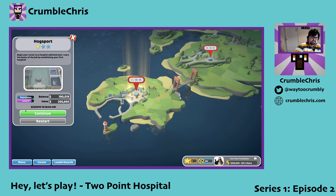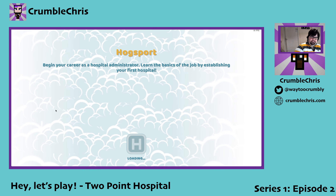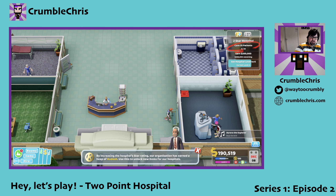So we can either go to the second hospital or continue with the first. I'm going to continue with the first, because I want to get the first one up to a two or three-star first. We're at level four with one star, so I think we're going to continue on with this one — maybe correct where that GP office is.